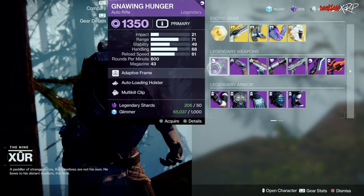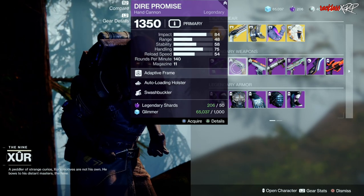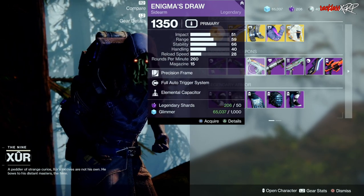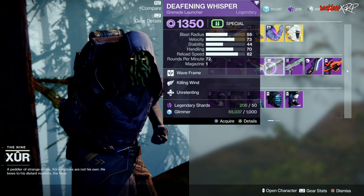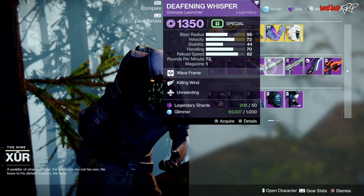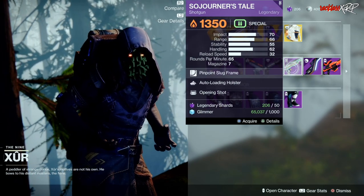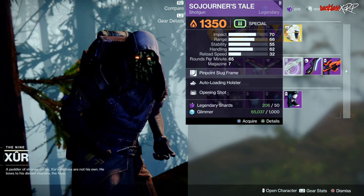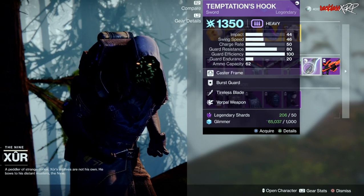For weapons, we have Gnawing Hunger with Auto Loading Holster and Multi-Kill Clip, Dire Promise with Auto Loading Holster and Swashbuckler, Enigma's Draw with Full Auto Trigger System and Elemental Capacitor, Deafening Whisper with Killing Wind and Unrelenting, and then Sojourner's Tale with Auto Loading Holster and Opening Shot. Lots of Auto Loading Holsters this week.